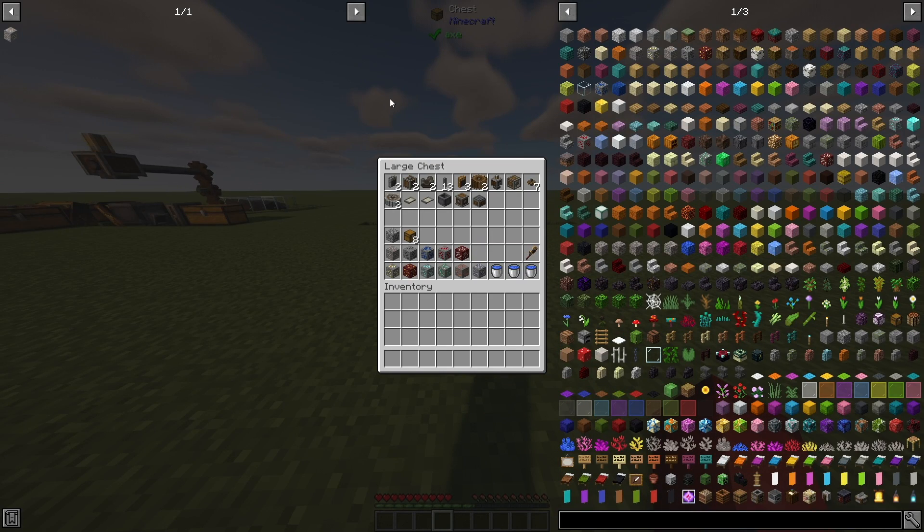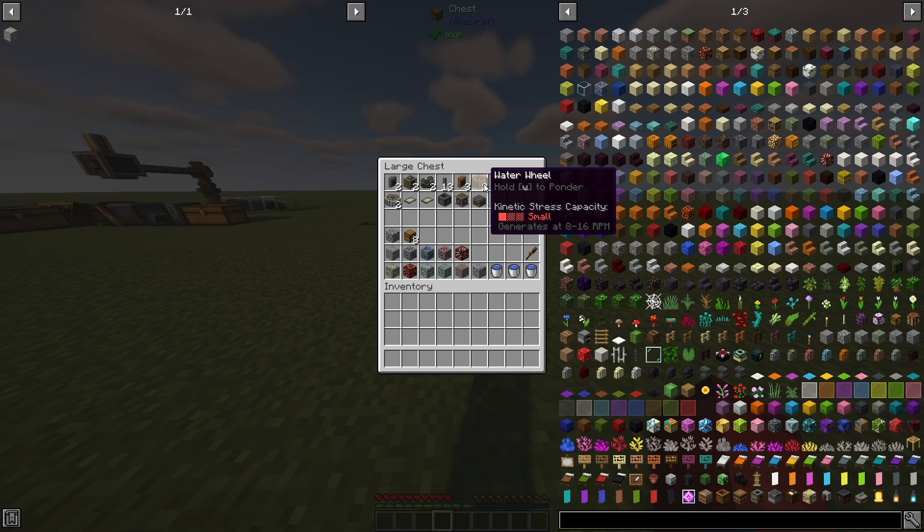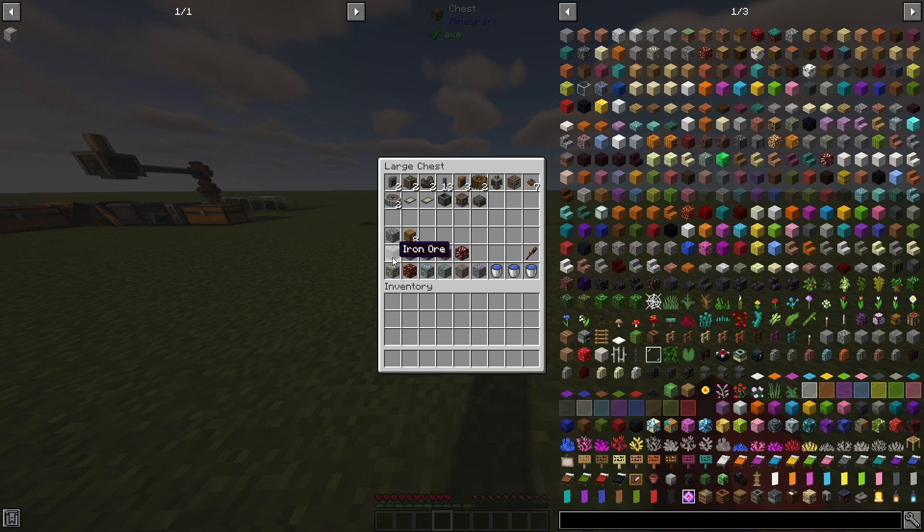Everything inside of this chest is what you are going to need for this video. All of these items are going to be listed in the description. If you're watching this video, you're probably pretty new to the Create mod, so don't worry if you don't know what these blocks are — they'll all be in the description. One other thing you are going to need is a piece of cobblestone for a filter. All of these ores are just something I'm going to use at the end because this system can process anything from iron all the way to nether quartz ore to even diamond ore.